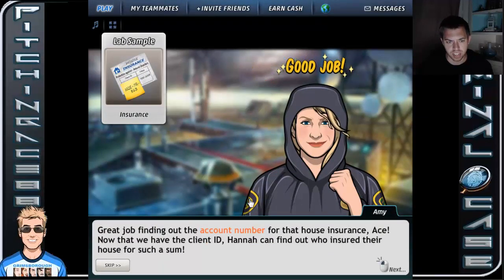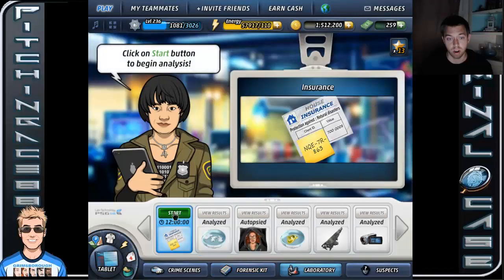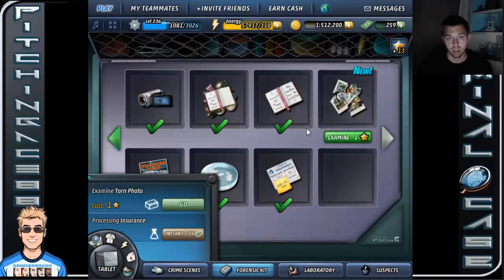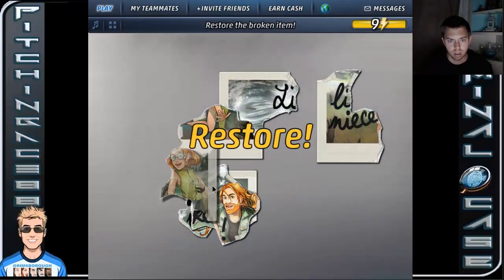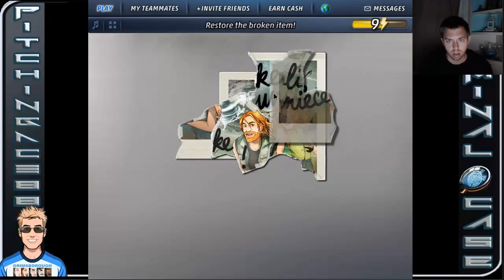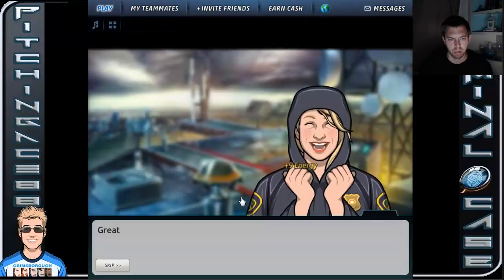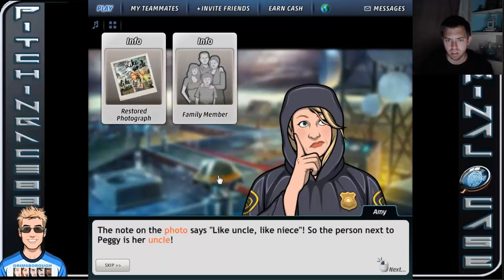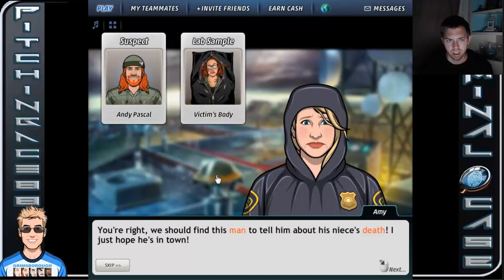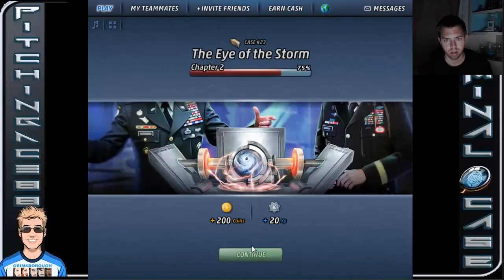Great job finding the account number for that house insurance, Ace. Now that we have the client ID, Hannah can find out who insured their house for such a sum — it's probably Veronica, since I don't think any other house in Jazztown would cost that much. Great job restoring that photograph — it shows Peggy Pascal as a little girl. The note on the photo says 'like uncle, like niece,' so the person next to Peggy is her uncle.